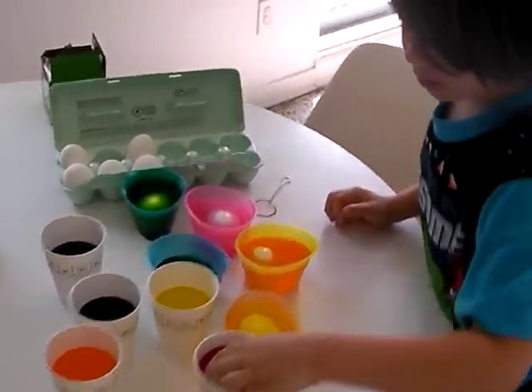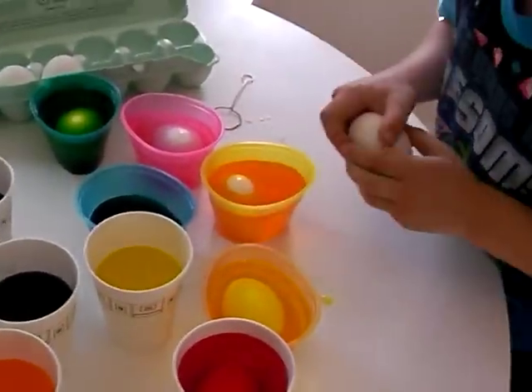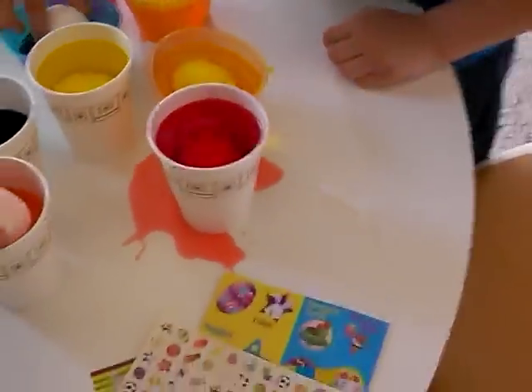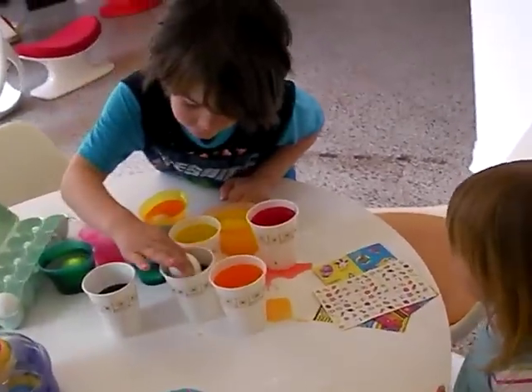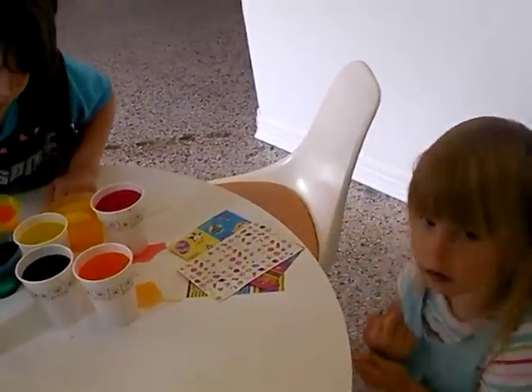I want eggs. Yeah, over here. No, there's nothing in there. You put it in the colors, Tasha. Put the egg — no, there's already an egg in there. Here, Tasha, put the egg in there. Here, girl. Here you go. Yeah, you put one egg. Let Tasha do it.